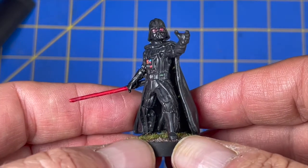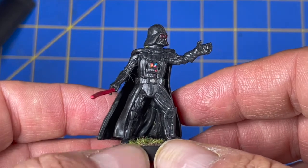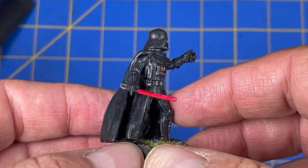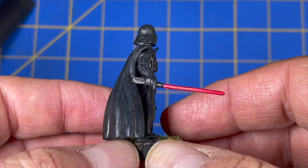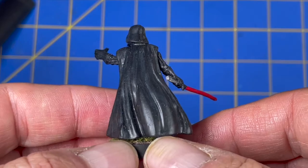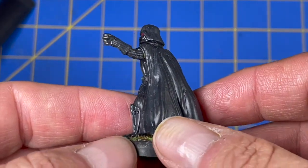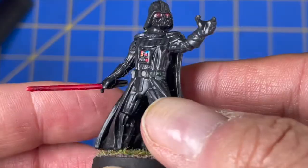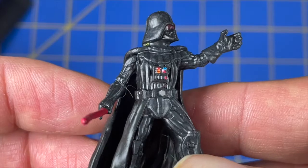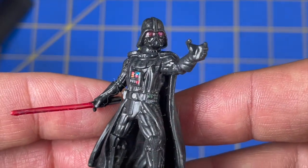Here's my first Darth Vader miniature. This is the miniature that came in the starter box for Fantasy Flight Games Star Wars Legion. Pretty good model overall. He is the first all-black — mostly black — miniature that I've ever painted. I think it turned out pretty good. I think I did a good job with the buttons on his chest plate and on the belt, and I think I got those red eyes just right.